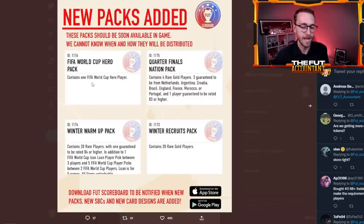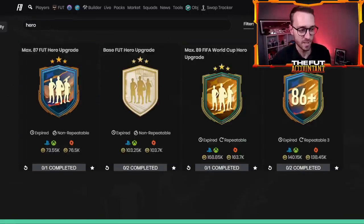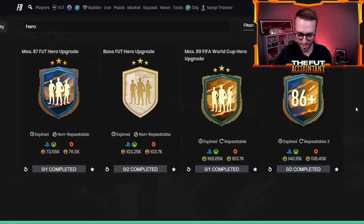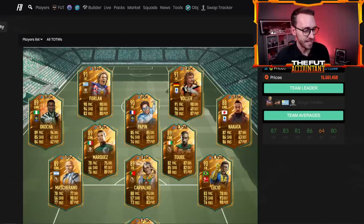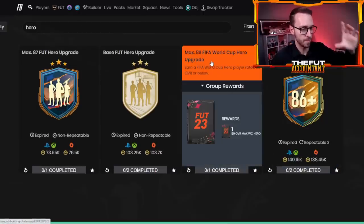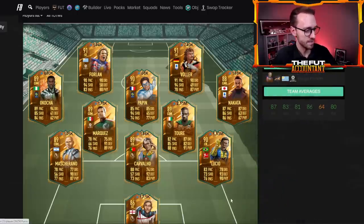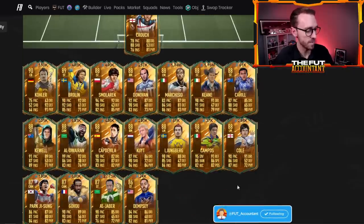This pack gives any World Cup hero player — no rating cap, no rating minimum. We've had the max 87, max 89, base foot hero, 86-plus foot hero packs before, but none of that here. It's just a strict World Cup Hero pack. There are a lot of great World Cup heroes — Valder, Forlan, Yaya Toure, Ococha, Lucio. This is effectively the first upgrade pack where every single World Cup hero player will be packable. Alawarian, Kuhl, Smolerek, Donovan, Brolin, Marquisio — not Nkunku, who's SBC-only — but that's why this pack has hype.